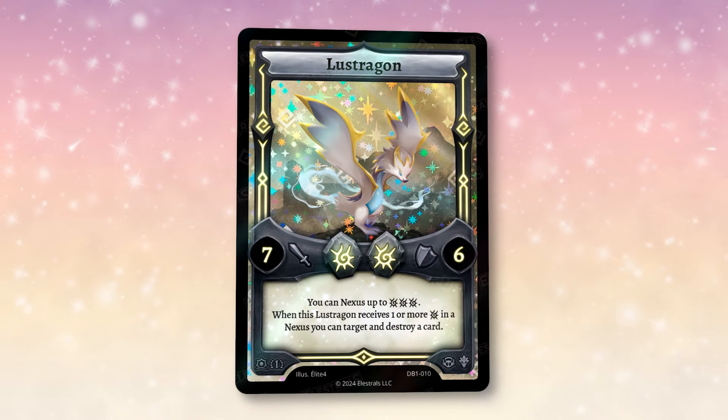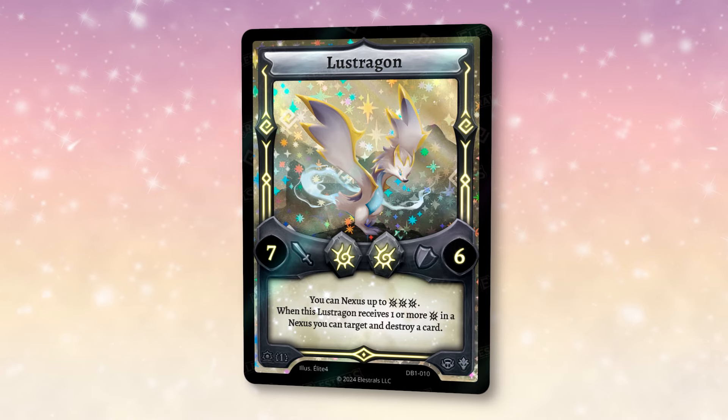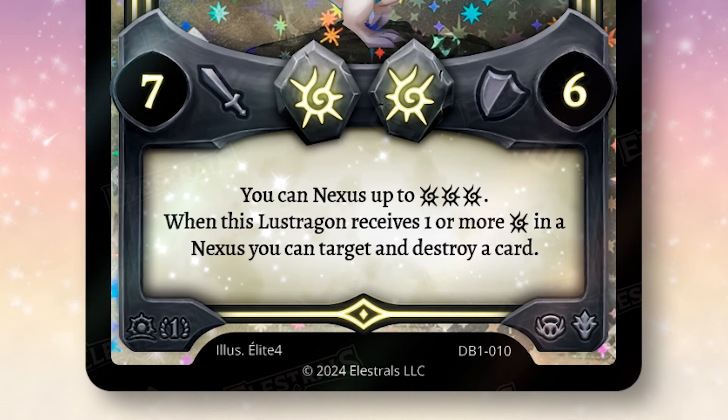Dratora, much like its nexus forms, does indeed ascend into the incredibly powerful Lustragon. Lustragon is a 7-6-2 solar that has a super strong nexus effect like never before seen. You can nexus up to three solar spirits. When this Lustragon receives one or more solar spirit in a nexus, you can target and destroy a card. Circle the sky enjoyers, rejoice. This card is about to be bonkers.